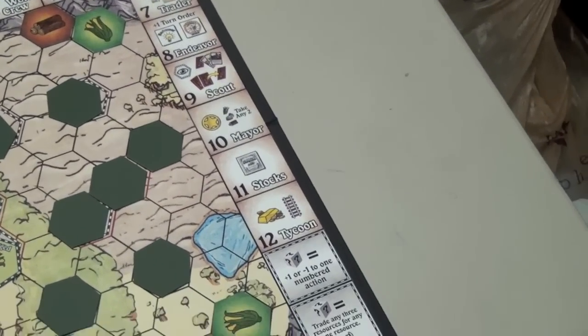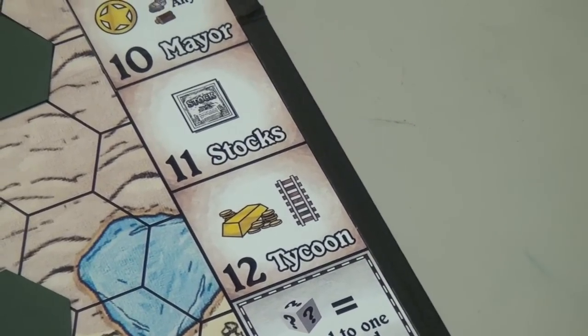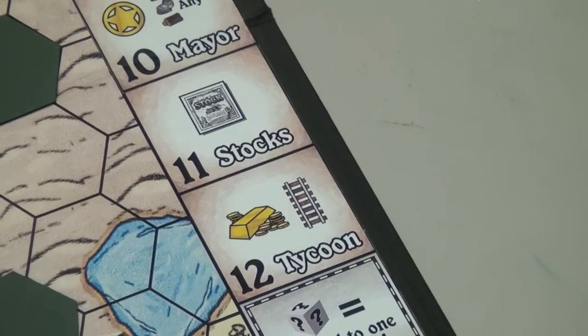We'll start at the end. On 12, if you put yours there, you get a gold and you get to put a railroad track out on the board — that's pretty good. On 11, you get a stock. A stock token is one of the tokens you can get in this game, and you can trade that in for resources at any time.